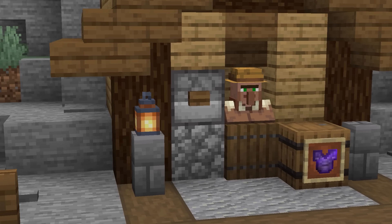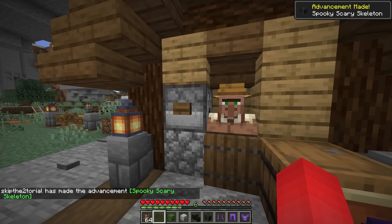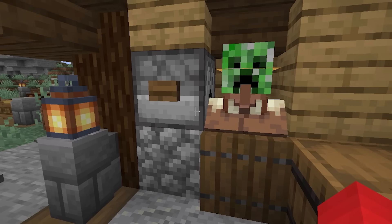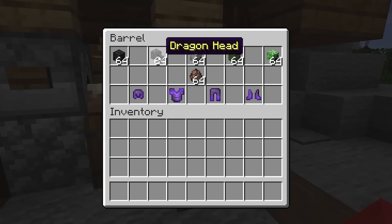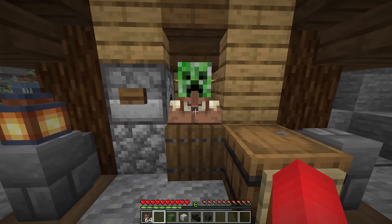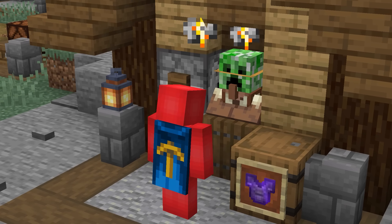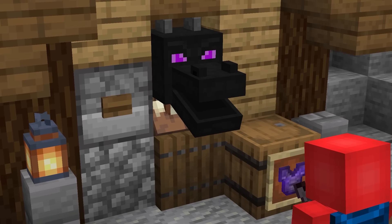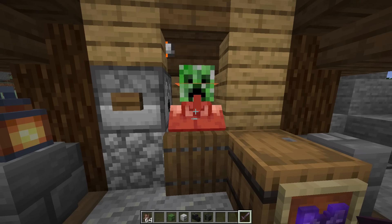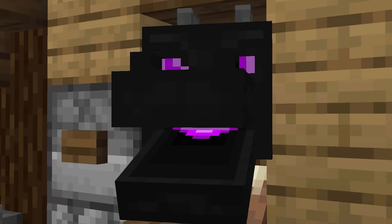Number twelve: villagers don't seem like a particularly aggressive bunch, but surprisingly, through the use of dispensers, you can actually put armor and mob heads onto villagers. Only the mob heads make a visual difference, but even if you don't see the armor equipped, it's still going to act like it is — the armor will still provide the stats to the villager. So if villagers wearing proper armor ever gets added in a later update, you'll remember you saw it here first.